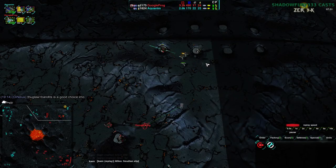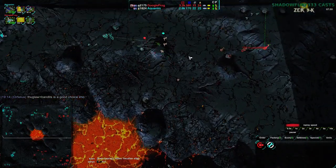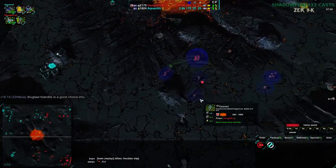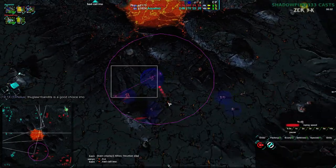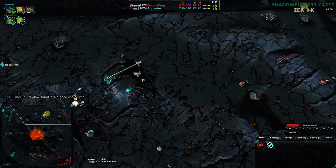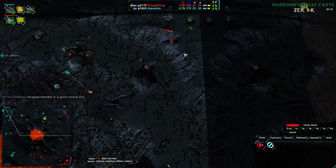Aquanim has found the Northeast. They are harassing it and doing a very good job harassing, keeping GoogleFrog's economy down. They are doing an okay job expanding their own economy, though they are not defending the southwest side here, which looks pretty much doomed. The Northeast has been taken down.